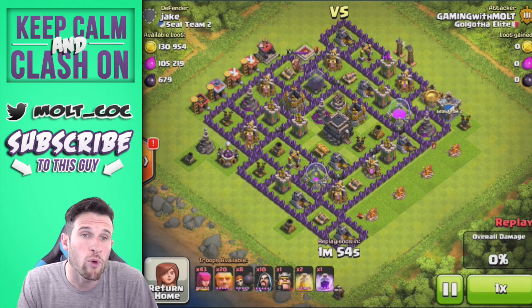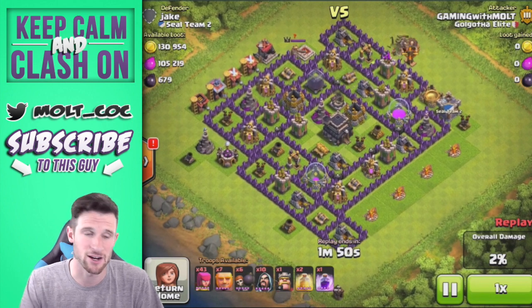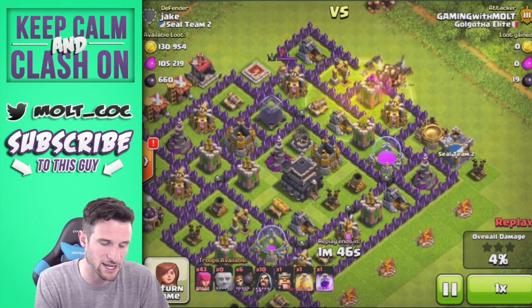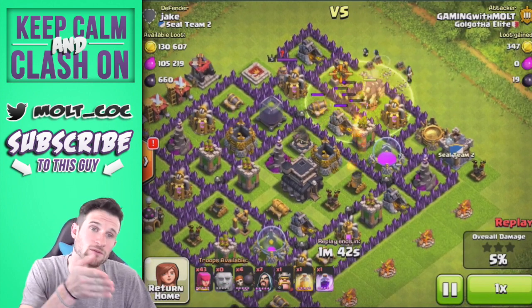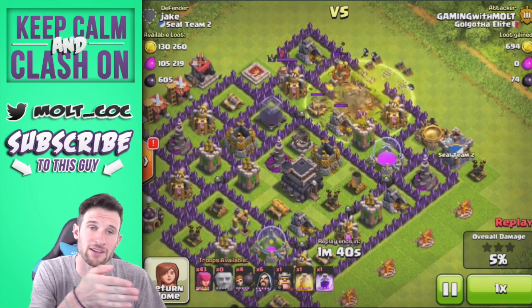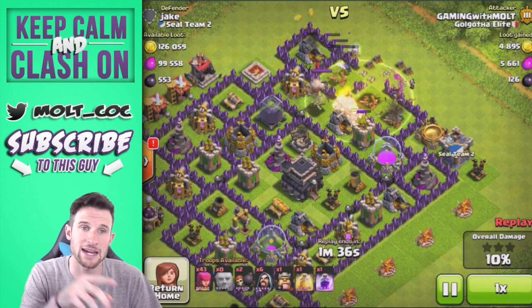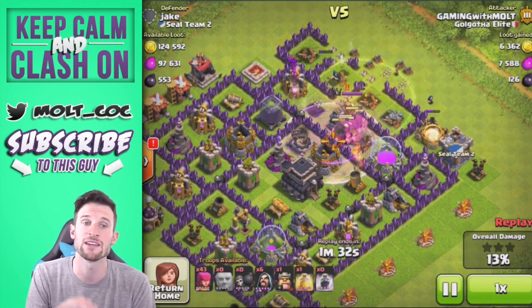The whole point of the Giants is obviously to build a great barrier to protect your Archers and your Wizards. We're going to drop them all down here. With spell placement, you want to drop it where they are going - and if they're going to be in an area with a lot of walls, around that Cannon and those Archer Towers, you want your Heal Spell to be right there.